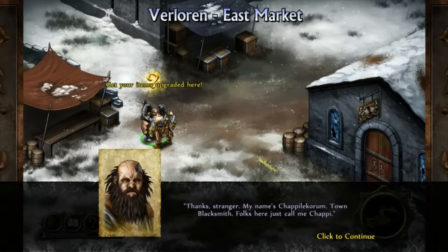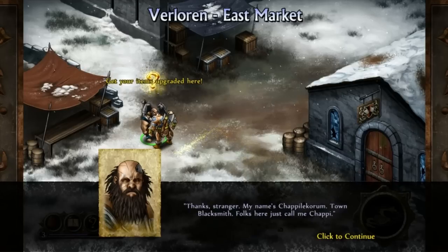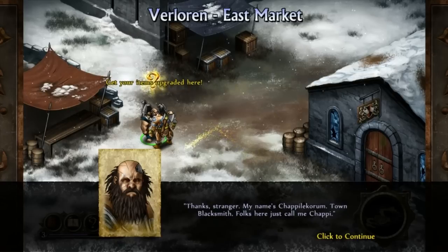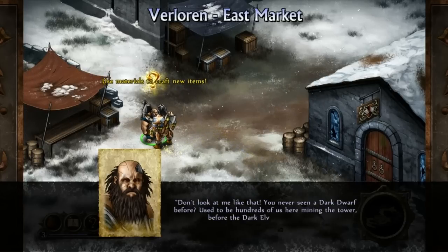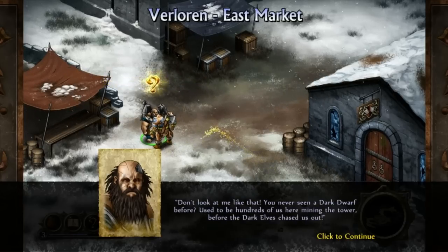Thanks, stranger. Oh man, he just went right out there and said it. Can't get enough Resident Evil 4. My name's Chappy Le Corum, but you can call me Chappy. Town Blacksmith. Folks here just call me Cha — okay, he did say that. I really should read the whole sentence before I start ad-libbing. You never see a dark dwarf before? Never. What's the matter? Never seen a talking whale before?